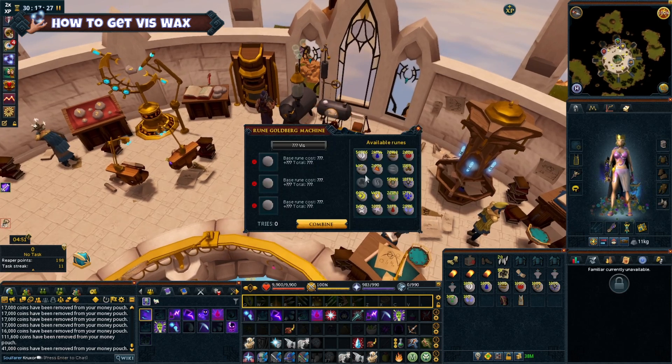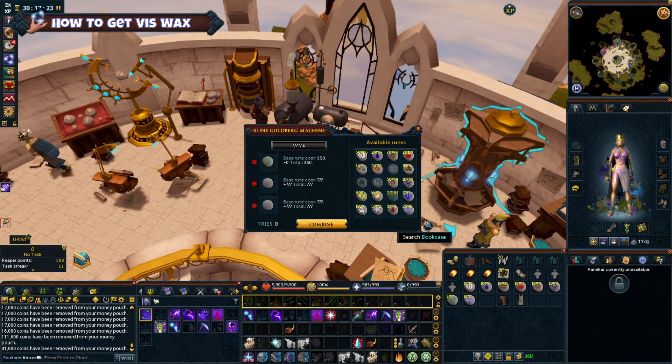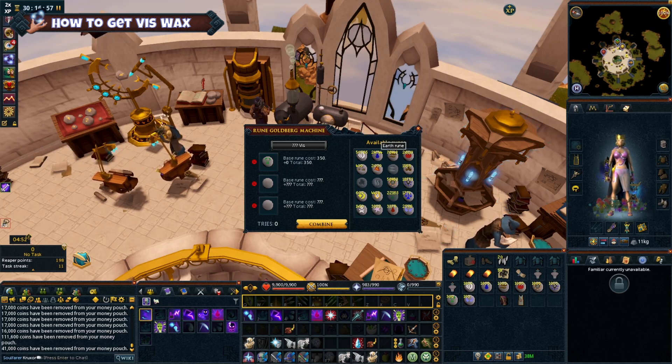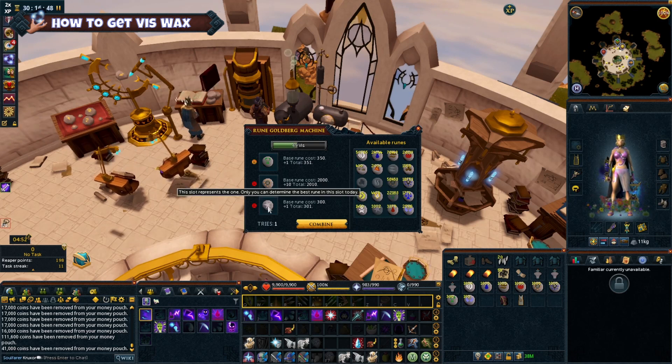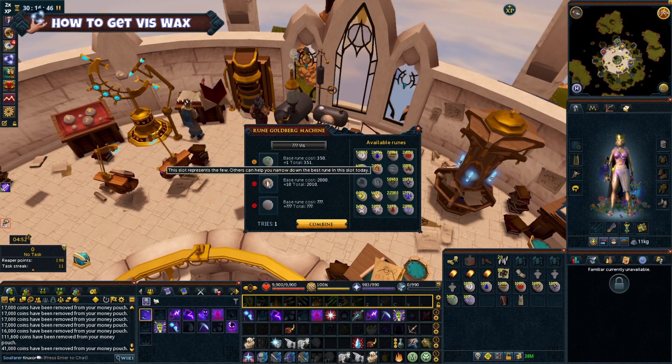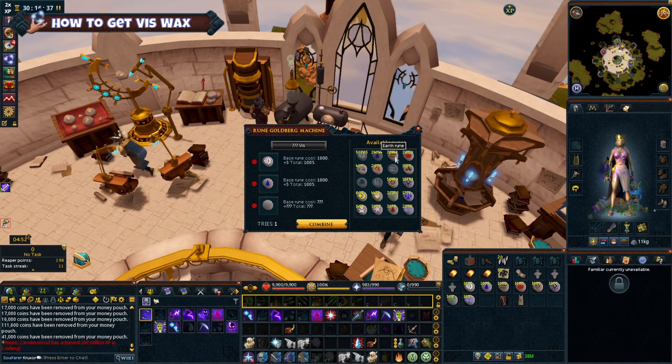It shows how many Viswax you will receive when you add runes to the other slots. Just aim for the most amount of Viswax with the least amount of rune cost. As you add the runes there will be a little face on the left hand side of the rune showing how well that rune is working for the day. You want to aim for orange, or to get it perfect, the green happy face. You can move one rune into a different spot and it will change the face. For every combination tried, the required amount of runes of each of the three types selected will be increased by 0.5%, which resets daily.